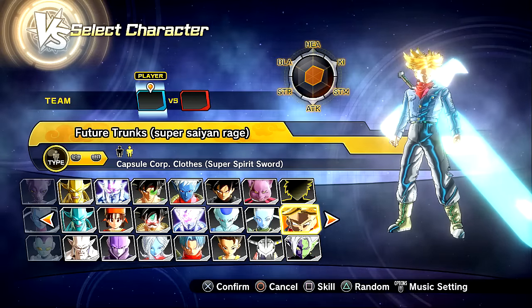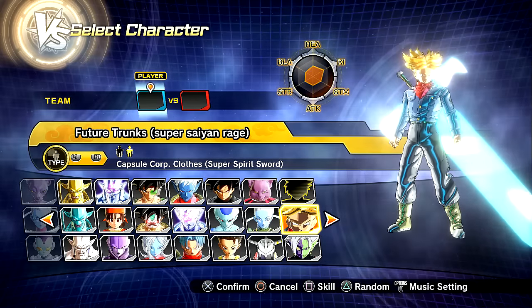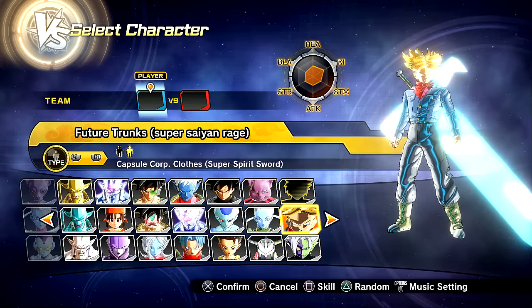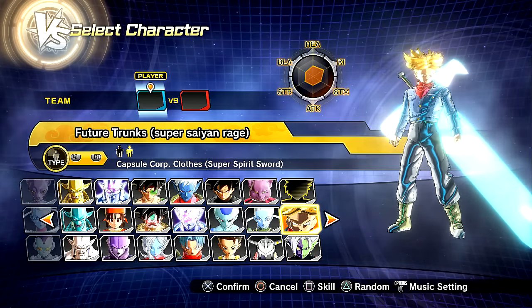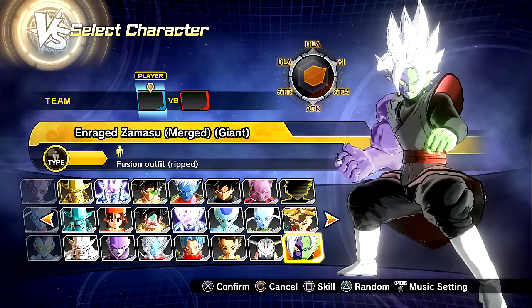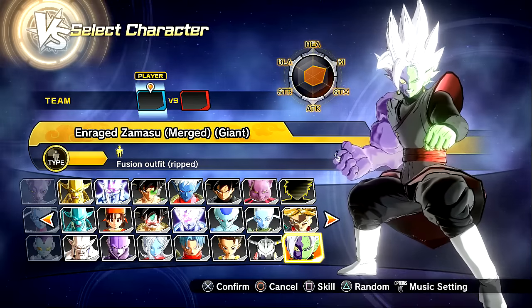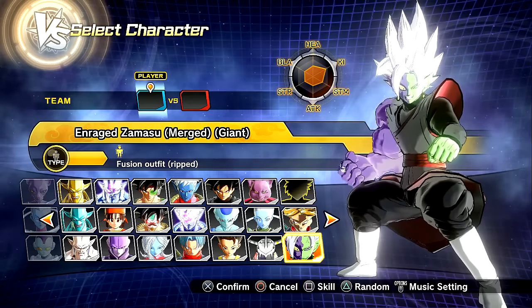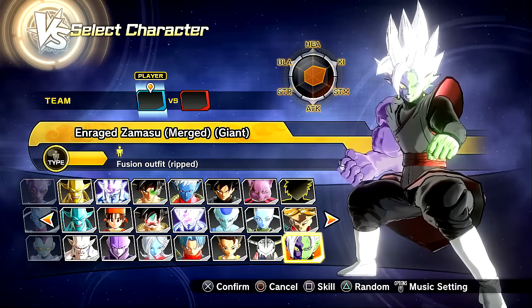I think whenever it's going through the little transition screen, it looks a little bit weird, gets messed up, but it's all good. Psycho, you did a fantastic job on this. Love it, dude. Shout-outs to him. I'll put all the links in the description below. We also have the Enraged Merge Zamasu Giant Form. I had to install this one as well, created by my boy Xan. Check him out as well, because this looks awesome.